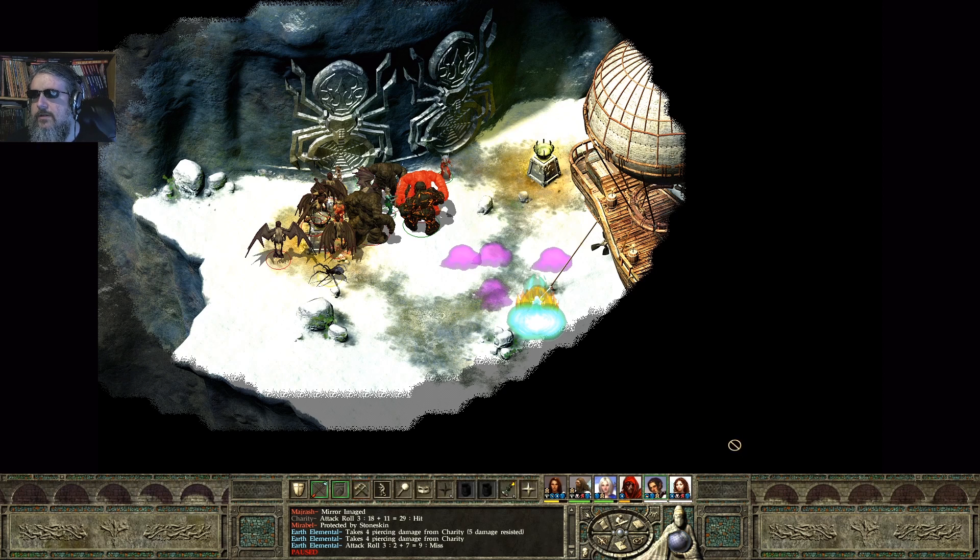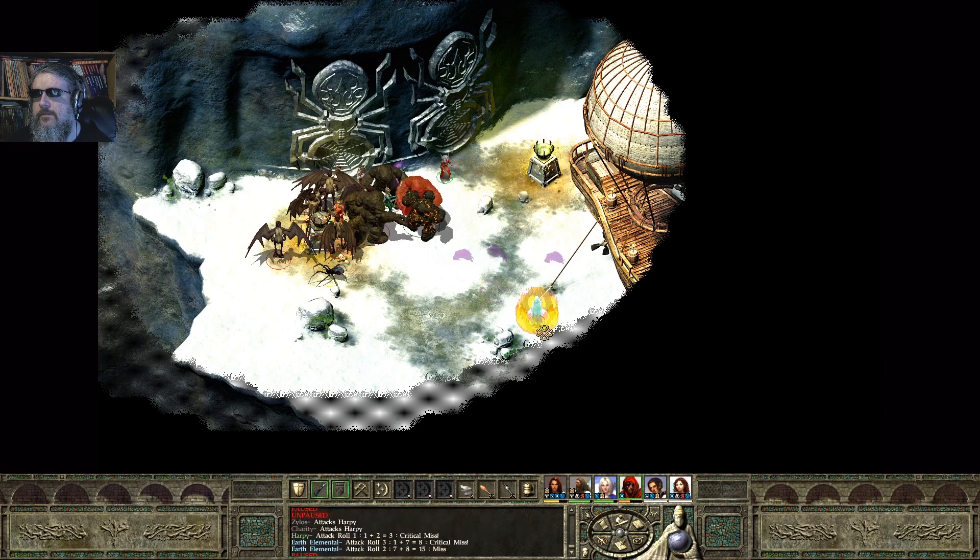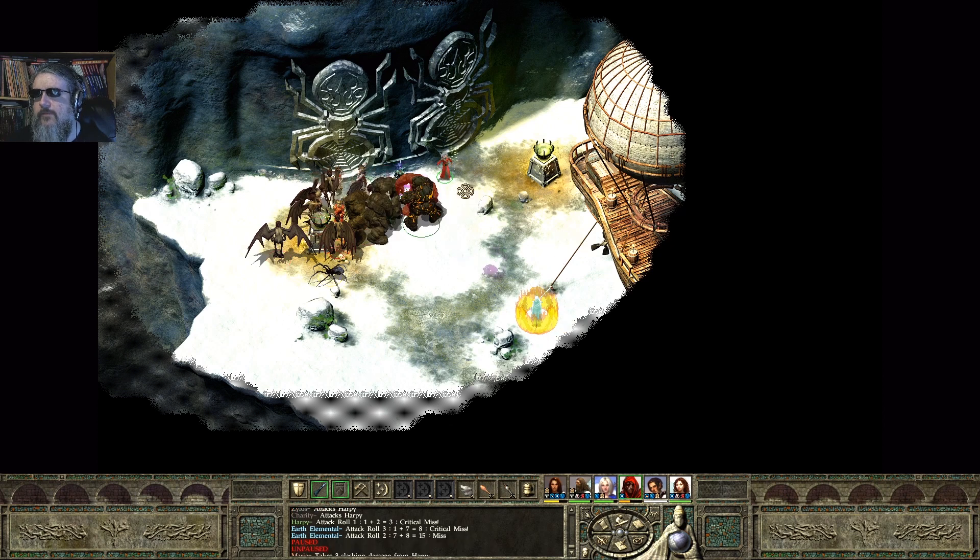That earth elemental is almost dead. Bard is still stunned. I think Marcus just finished another spell, so I'm going to cast yet another spell. Is this hitting this one? Barely injured, so it is hitting her. I'm going to go with summoning another elemental, this time for Marcus. Mirabelle was unaffected by blindness.